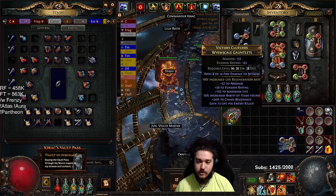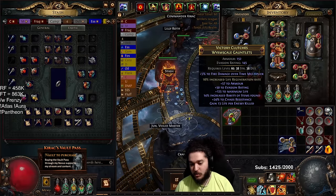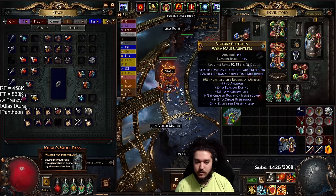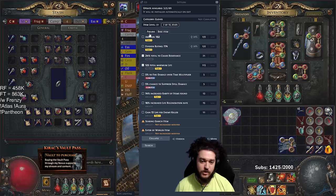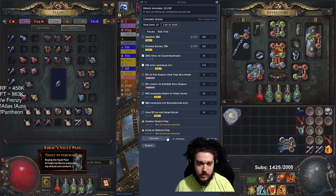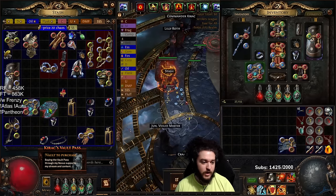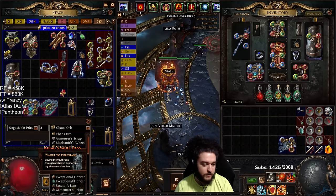If you want ignite proliferation, you'd typically click this until you get ignite prolif. Fire multi is good too. I'm not going to get ignite prolif because I'm reselling these — I basically want to just sell them back to someone else. After a quick price check, chaos res with total life and life regenerate is currently going for at least a divine, so that's an easy profit.